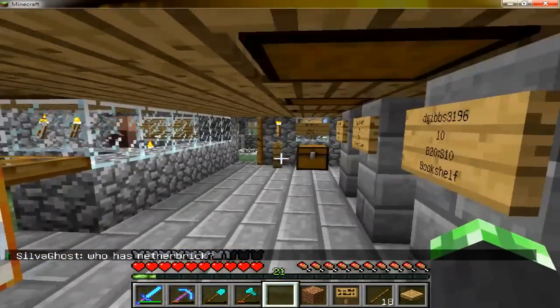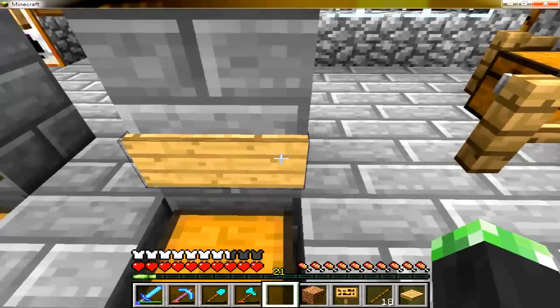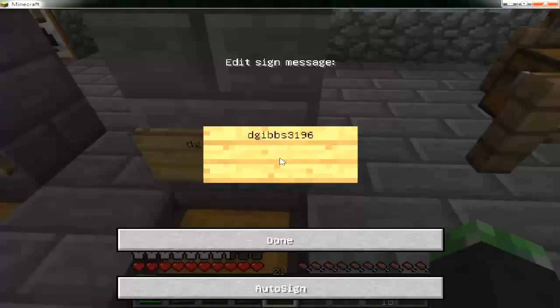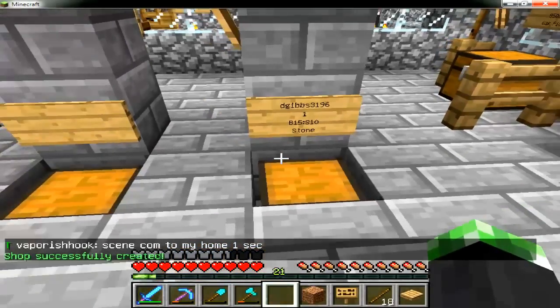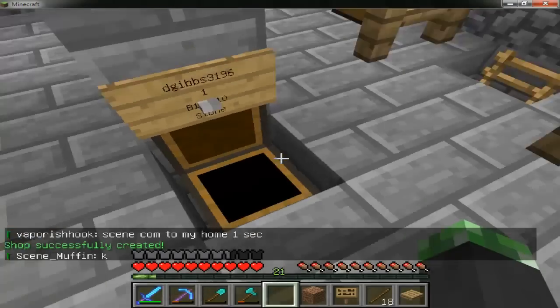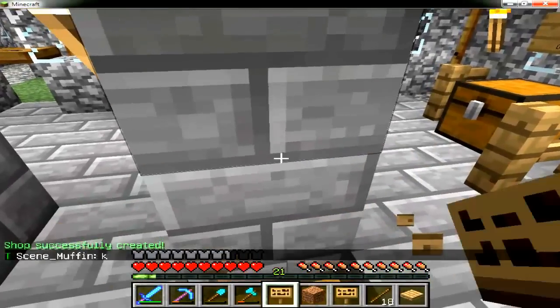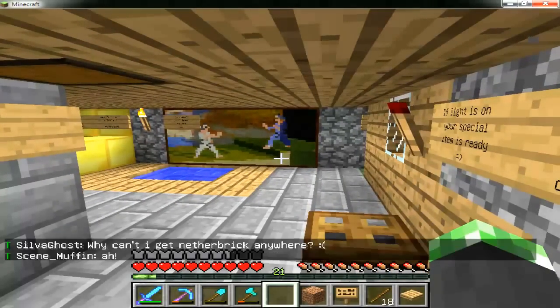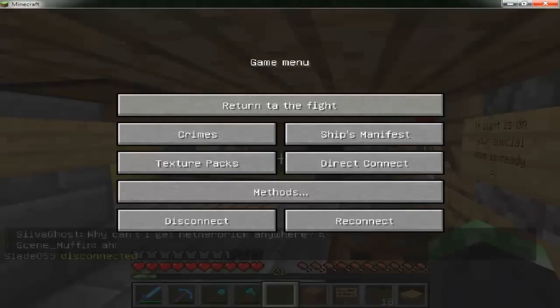Setting up a shop is pretty simple. First you type your name, then the amount you're selling, then 'buy' for buy from you — let's do 15 — then colon, and what you'll let them sell back to you for, say 10. Then a number for the item: number one equals stone. Someone comes up, clicks it, and it buys stuff from you. Just make sure you have the item in the chest — you can't sell something you don't have. Don't forget to like and subscribe, and thank you to Empire Minecraft for a great server — you guys have a great day, bye!